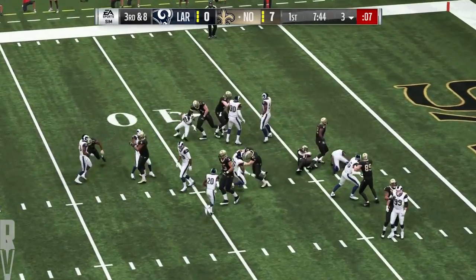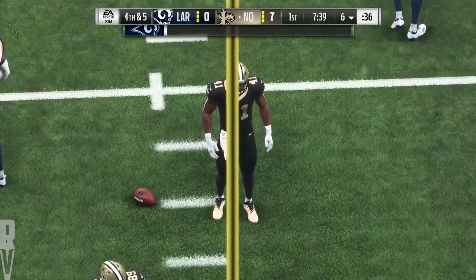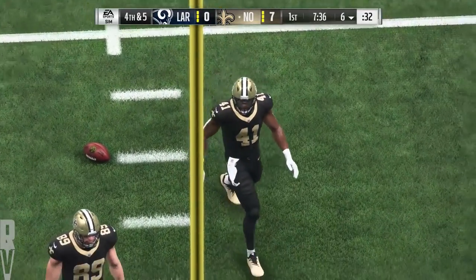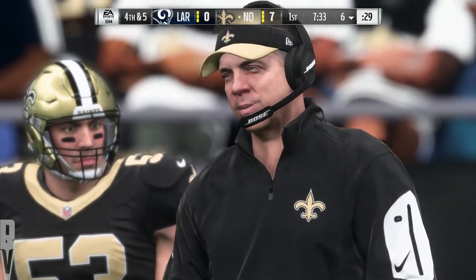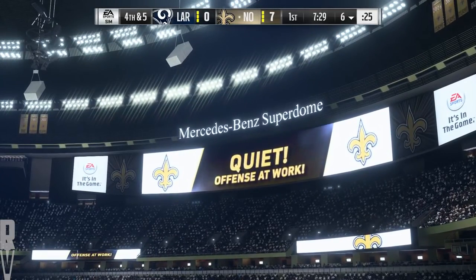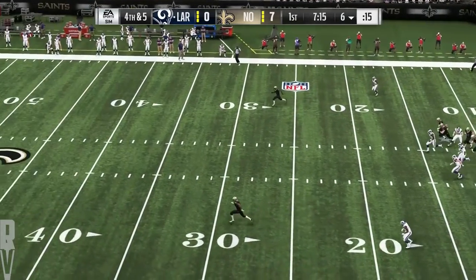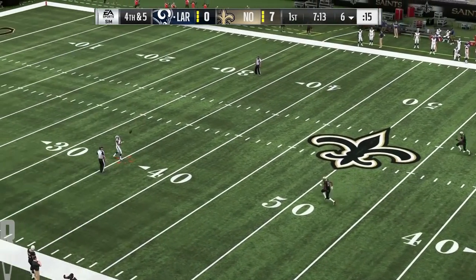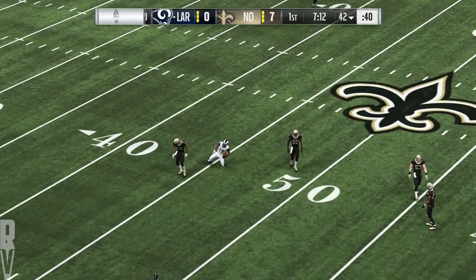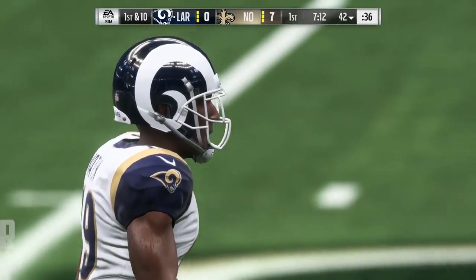On third down, here's Kamara — a short gain as he gets it up only to about the six. Three yards won't be enough here as that will bring up fourth down. Here's Thomas Morstead now, and no room for error here as his first punt comes from deep in his own end zone. We'll call that a punt of 54 yards — well struck.